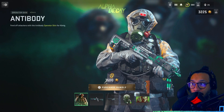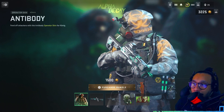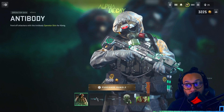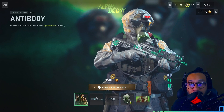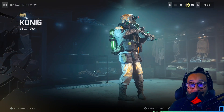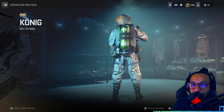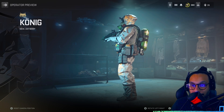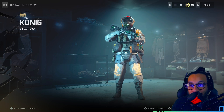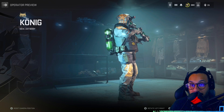So 1500 COD Points here — that's 15 dollars. We've got a couple different items starting with the new Koenig operator skin called Antibody. It says 'fend off attackers with the Antibody operator skin for Koenig.' Let's take a full 360 look — this actually looks pretty decent. It says 'hazard' on the side, nice tank in the back.